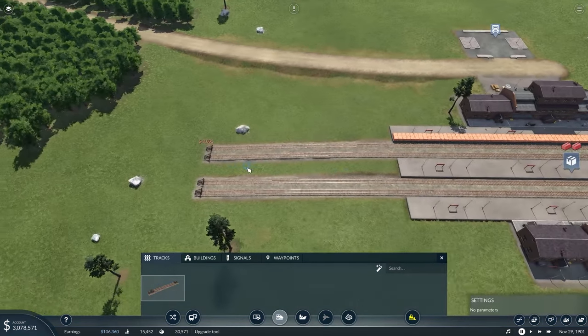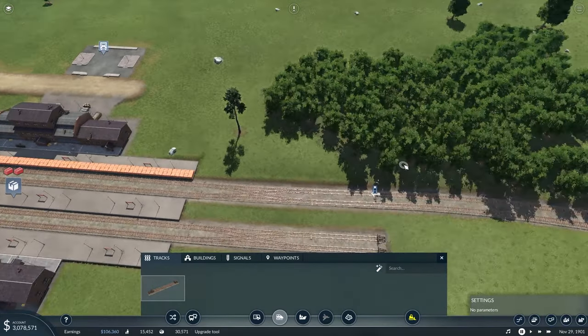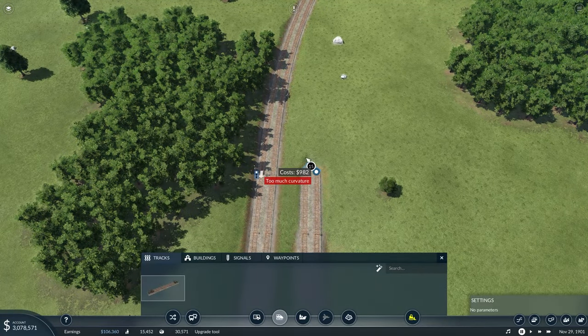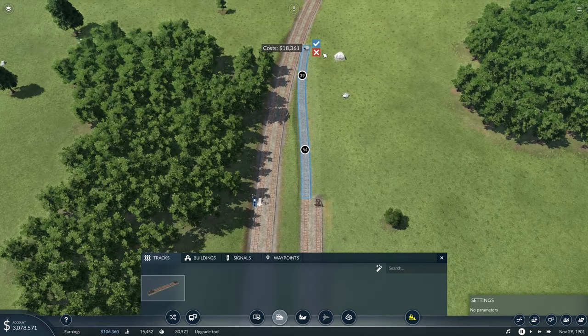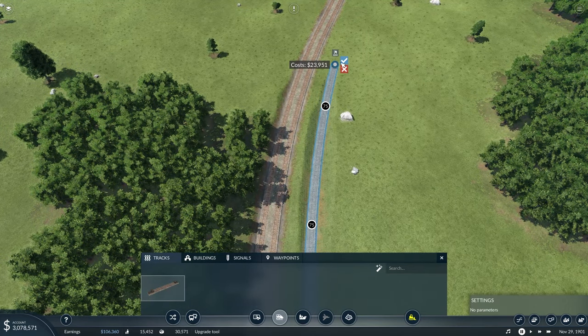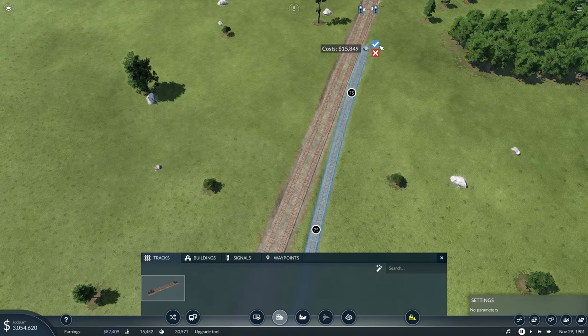These lines will be separate — they won't be combined. So it'll be like a quadruple track going both ways, but they will be right next to each other because I want to keep them separate. If we keep coming out here like this — yeah, there we go.